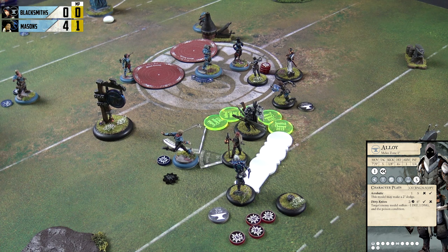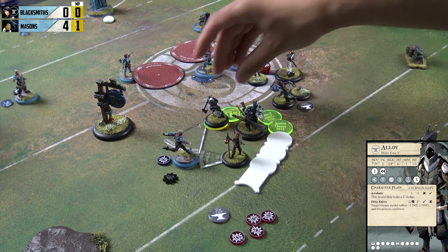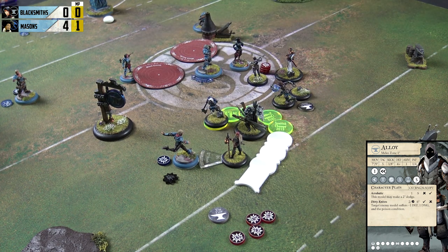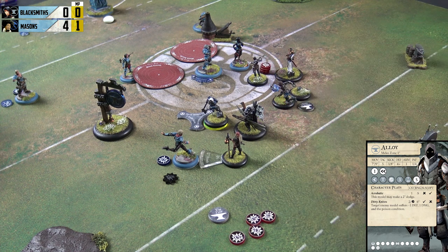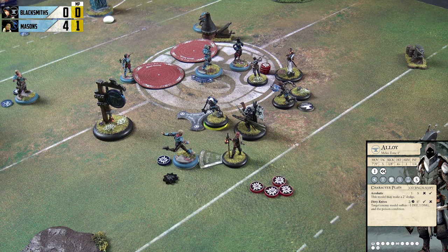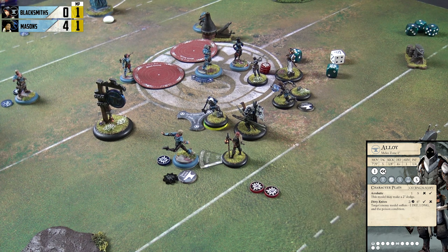Alloy continues to abuse the legendary play — a nine-inch jog going around, dropping the ball to Ferrite. Then, with the anatomical precision from Hearth, he makes an attack on Flint. He's got five dice, plus one for having Cutlass nearby, looking for threes and zero because Flint is knocked down. Three hits is enough for the momentous Dirty Knives — knocking Flint's defence down to twos and adding poison.